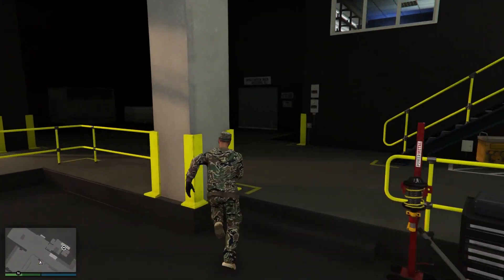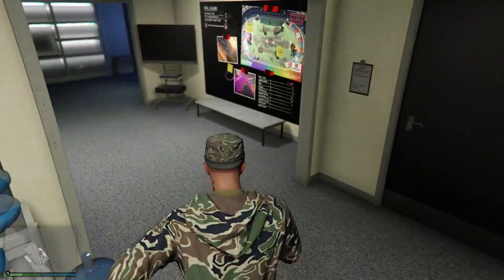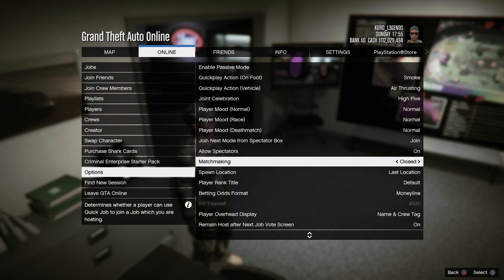Alright, let's get started. Make your way to your CEO office, and make sure you have your matchmaking set to closed — just go to options and close that.